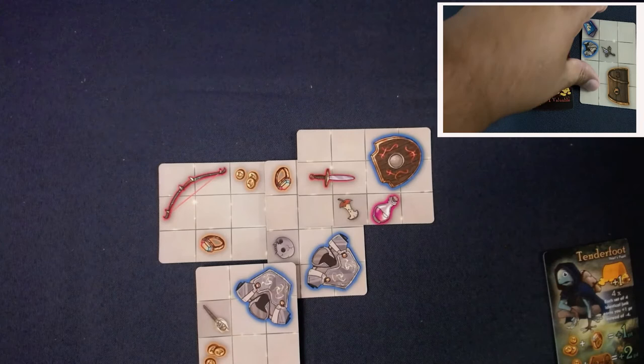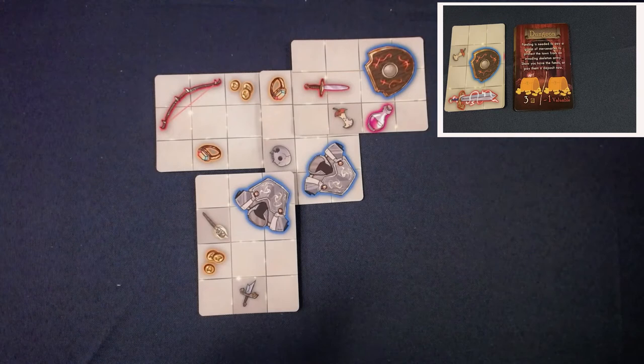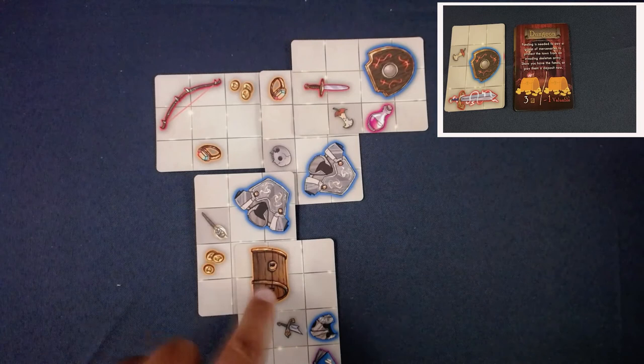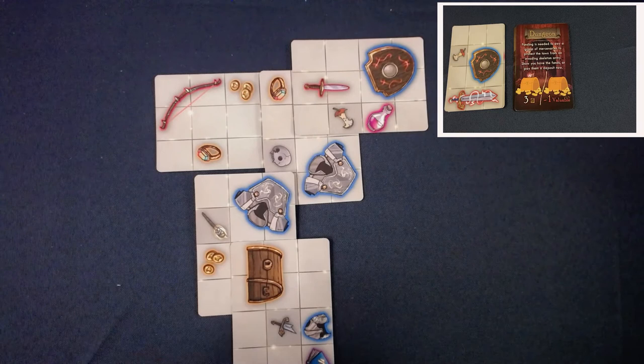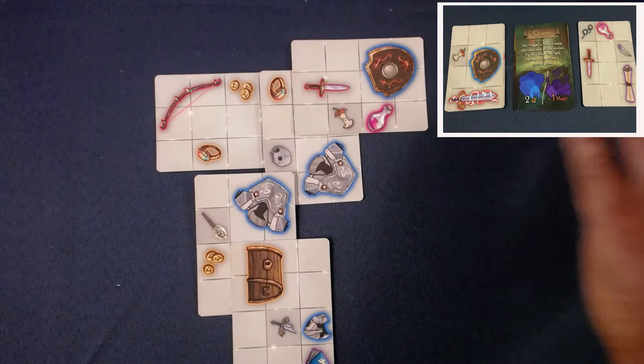Another pretty easy call - this card has a treasure chest which keys off my character. I place the treasure chest to get a bonus adjacency, and I cover up one of the broken swords which is junk. Tenderfoot can turn junk into a point if I get four broken swords, but I can't do everything - I'll cover it and keep track of the different junks I have.